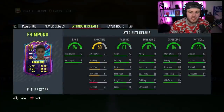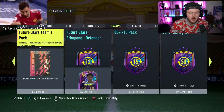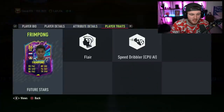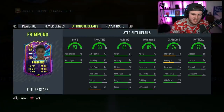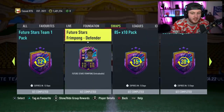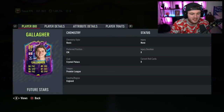Obviously now we know the stats and the cards for Frimpong and Gallagher. I think the two good ones in general are the right back and the Gallagher card. He's also got a right mid card for a little bit cheaper, which I don't think is necessarily amazing, but might fit people's teams a bit better. His right back card looks really, really good. And Connor Gallagher looks absolutely fantastic for a free swap card — this card looks absolutely insane.